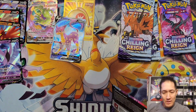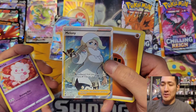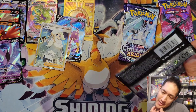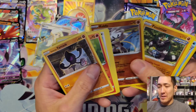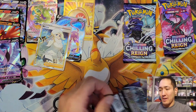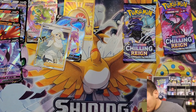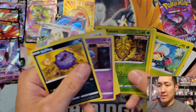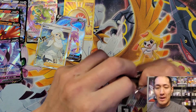A lot of these pulls are going to be going straight to my pull games on Instagram. We've got seven hits so far. Oh, we got a Flair Melanie — that should boost up the value of this box a little bit. I think that's like a 25 to 30 dollar card, so we're looking at about 30 to 40 dollars worth of cards out of Chilling Reign so far. That Melanie definitely helped boost up the value.